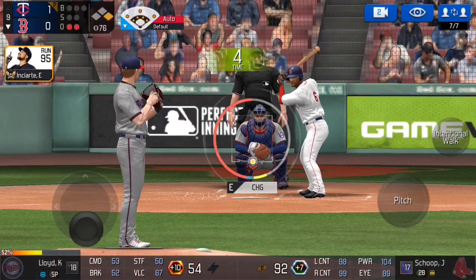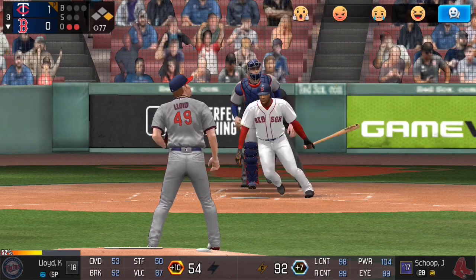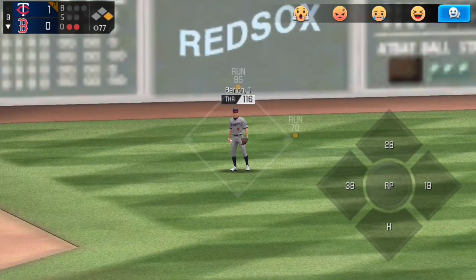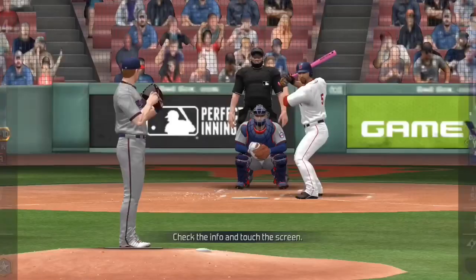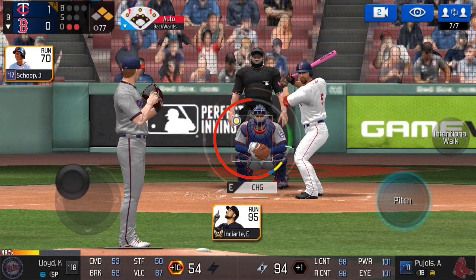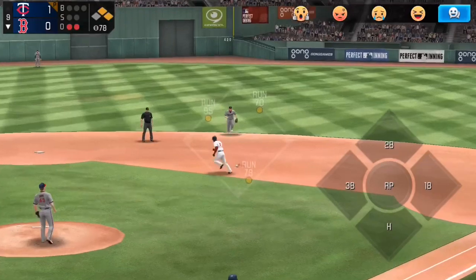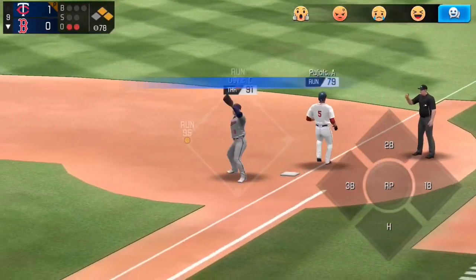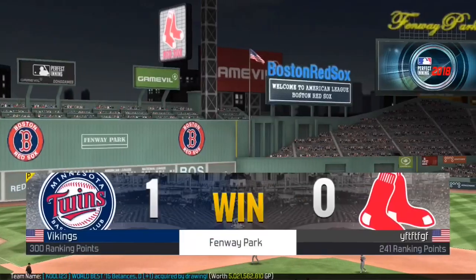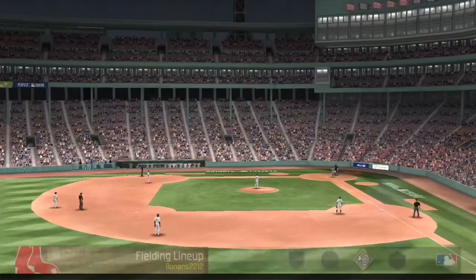Strikeout number two and out number two. Jonathan Scope up to bat - gonna throw the changeup below, and that is hit to left and just gets down for a two-out single. So first and second, two outs, and now we have a little bit to worry about with Pujols coming up. We're gonna throw a high changeup and hopefully that works - and it does, grounder to second, close play at first but we get the out. No one completes the challenge. We end up winning the game one to zero.